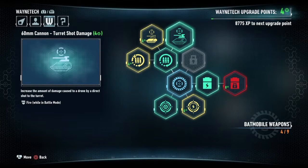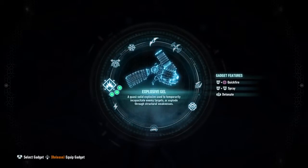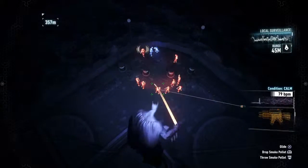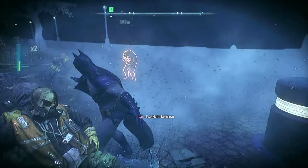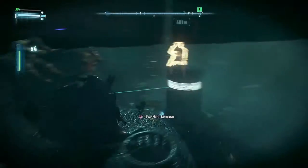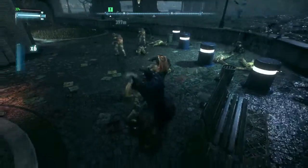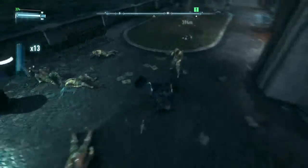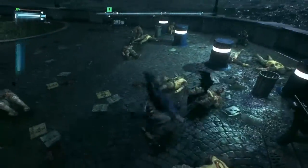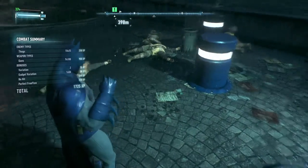We've also upgraded our Batmobile a little bit. Alright, so now we are going to party. Down there is a firefighter we need to rescue, and you see we have all these armed guys. So like before, we're going to take a little gas pellet, throw it down in the middle of them, drop down here. No hit. Perfect free flow.